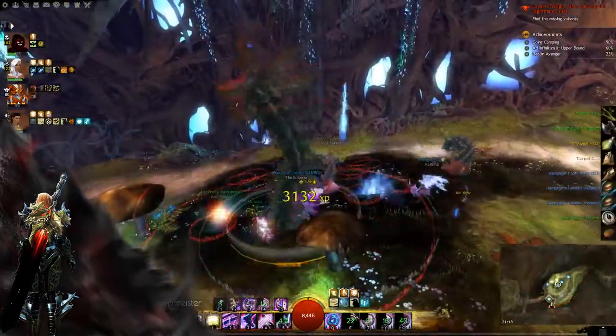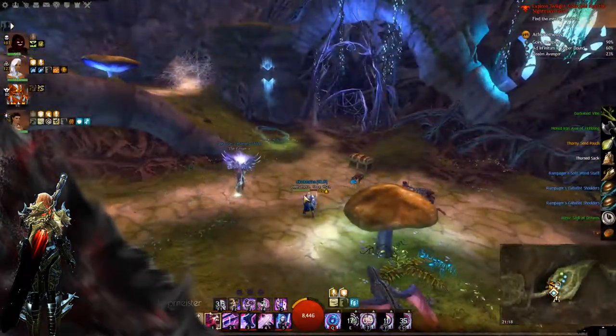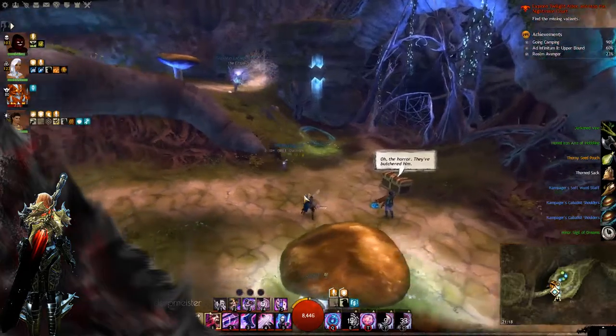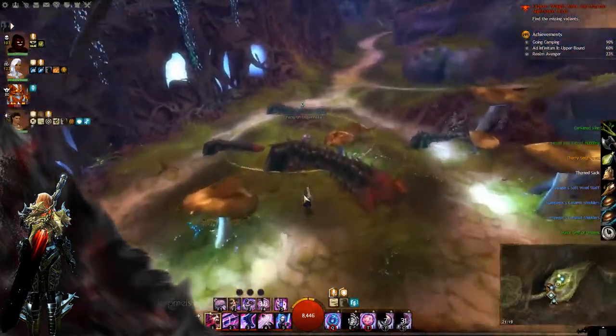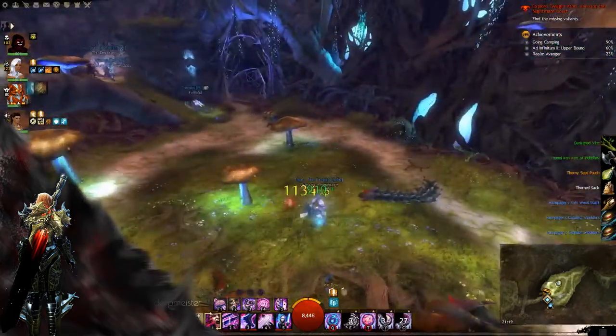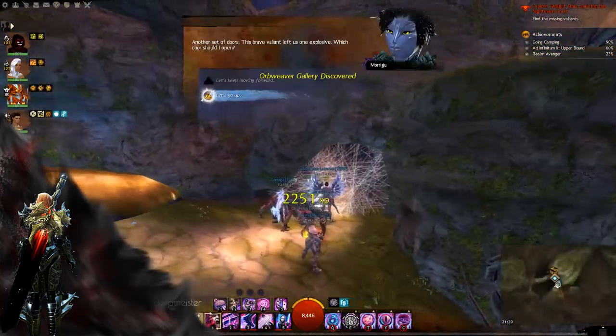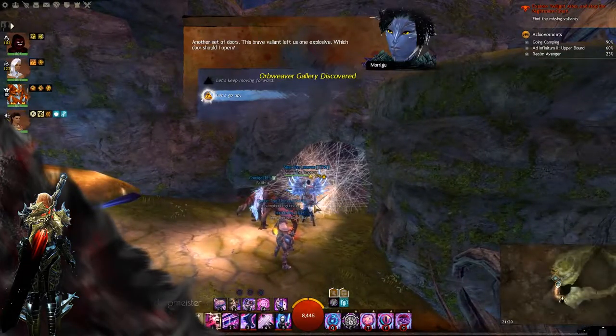You don't have to kill the small vines when the boss is up — if you kill the boss they will just die instantly. Now you're going to go to the up path. You see the waypoint on the right, the gate for the furrowed path, and then this gate for the up path.